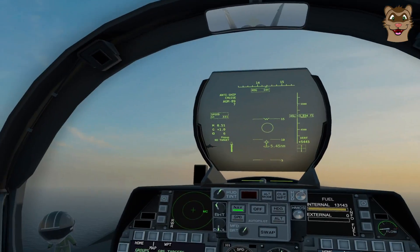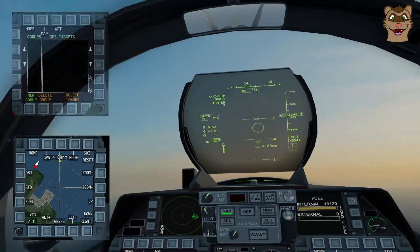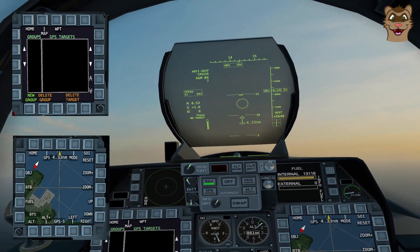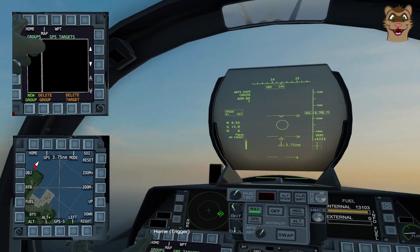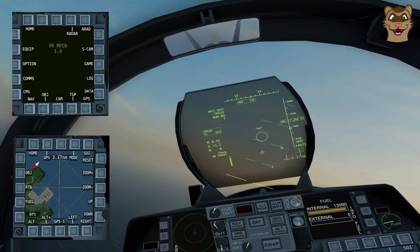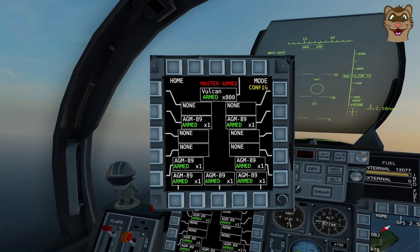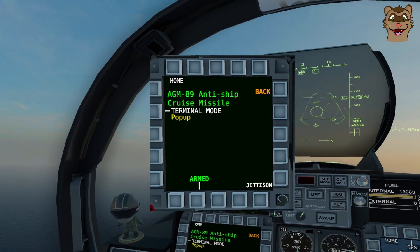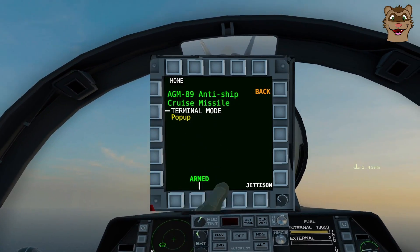Here we are in the cockpit. I'm going to use the nav map and the GPS targeting screen because this mission needs it. You can also use the TADS. First I'm going to head away from the waypoint, then go into the equipment menu. In this mission we've only got AGM-89s, so I'll select one and we get this option: Terminal Mode.